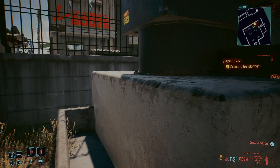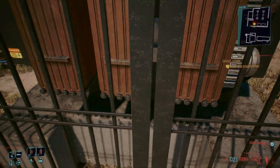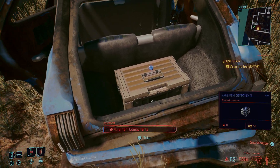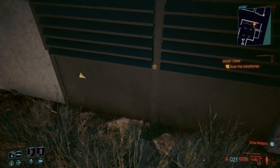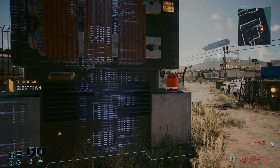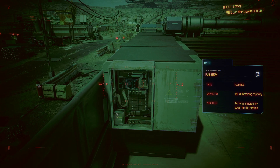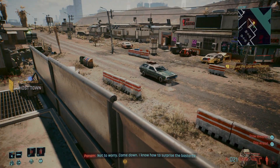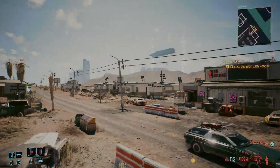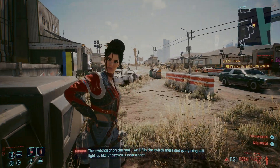Alright, this is the substation. Found the breakers but there's no juice on them. Not to worry — I know how to surprise the bastards. We got some rare components too. The intersection is powered from that transformer substation. The switchgear on the roof — we'll flip the switch there and everything will light up like Christmas. Understood.